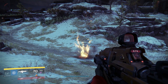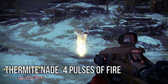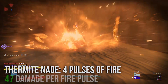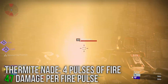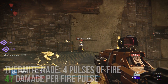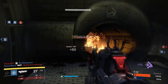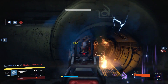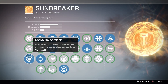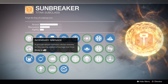The next option is the brand new Thermite Grenade, which hits the ground and sends out a burning line of fire four times. Each time your enemy gets hit with the burst of fire, they'll take 47 damage, meaning this grenade is not strong enough to get a kill even if they get hit all four times. While it can occasionally be helpful at keeping opponents out of choke points, I don't really like using this grenade.